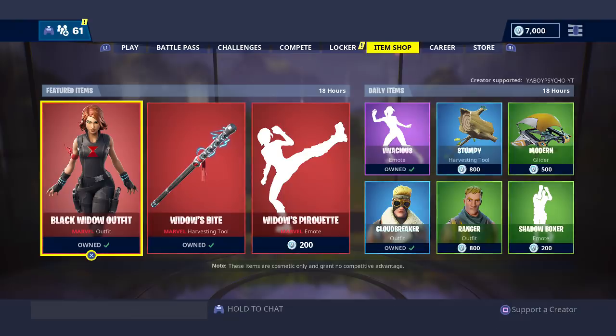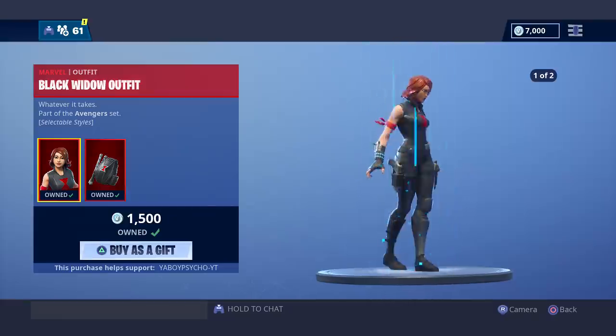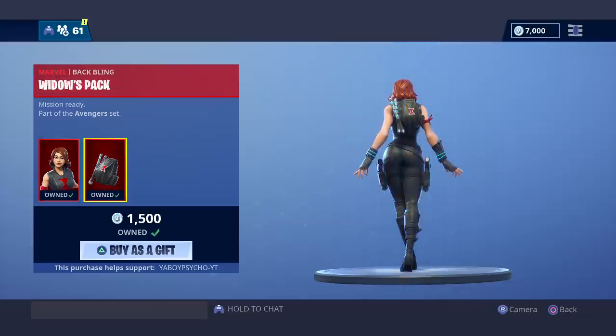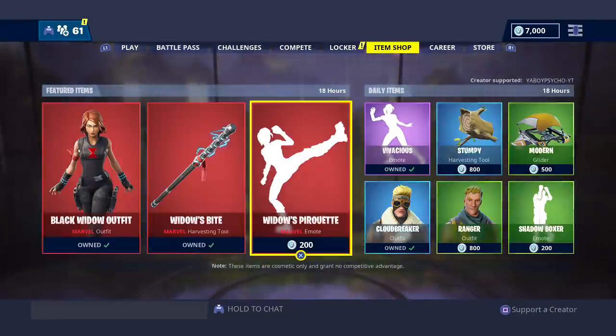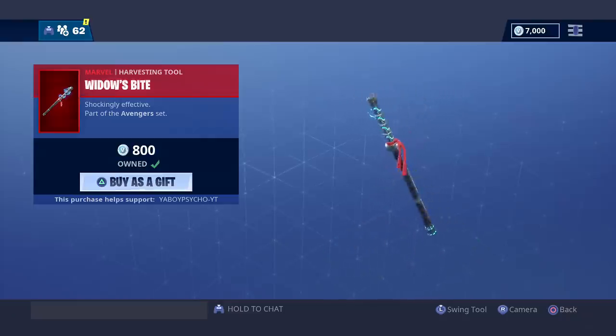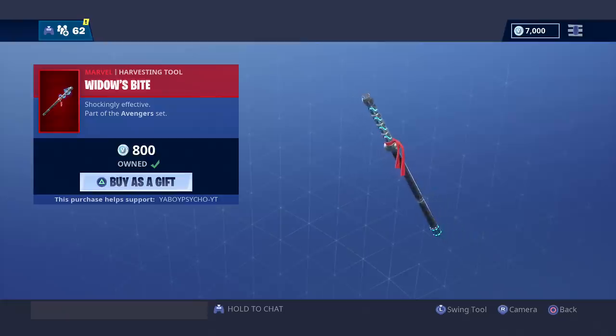Along with that came some Marvel skins in the shop. For now, we have the Black Widow outfit, which comes with selectable styles — I think it's just a difference in hair color, you have red and blonde. Pretty cool, I like it. And then we have the Widow's Pack backbling. I've already copped this. And we have the Widow's Bite harvesting tool — I'm a big fan of this. It's basically a cleaner version of the ACDC from Season 2 Battle Pass. I really dig that.